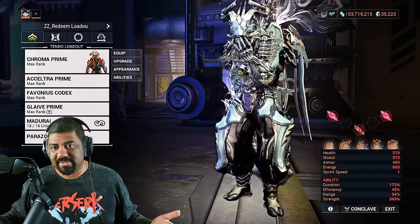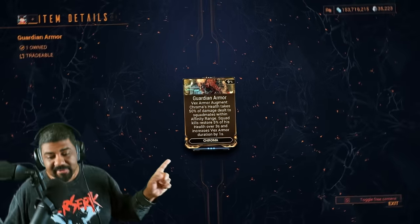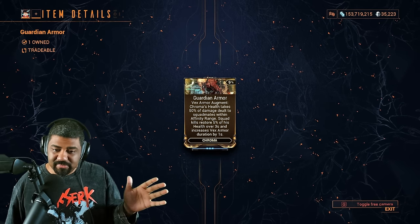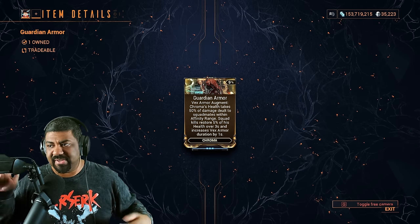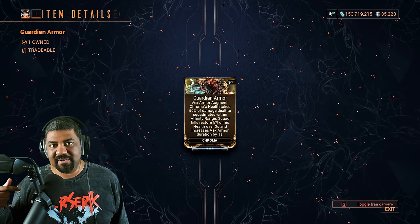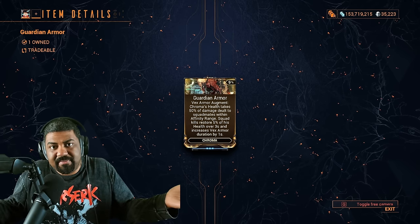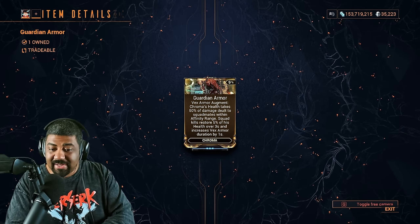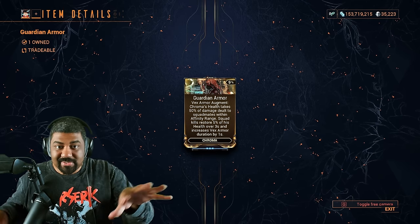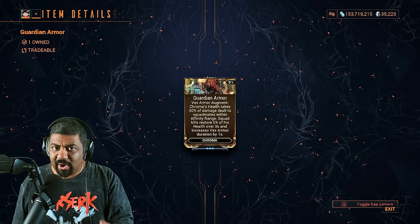Also, with the Dante Unbound update, besides Chroma getting a rework to his Vex Armor, he also got an augment called Guardian Armor. Having a look at it, Chroma's health takes 50% of the damage dealt to squadmates within affinity range. This kind of worked with the old Vex Armor — if teammates took damage, you'd get the Vex Armor buff. He's now kind of a support. When squadmates kill, it restores a percentage of his health. But the best thing about this augment is that every kill will replenish one second of Vex Armor's duration, meaning you can have the Vex Armor buff indefinitely as long as you keep killing.